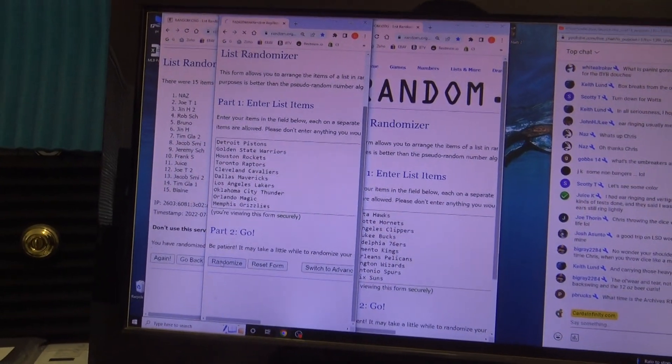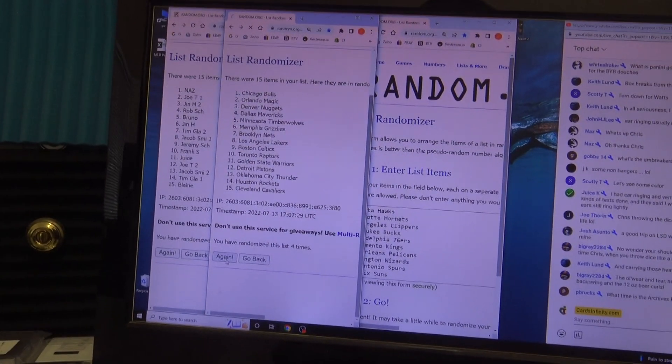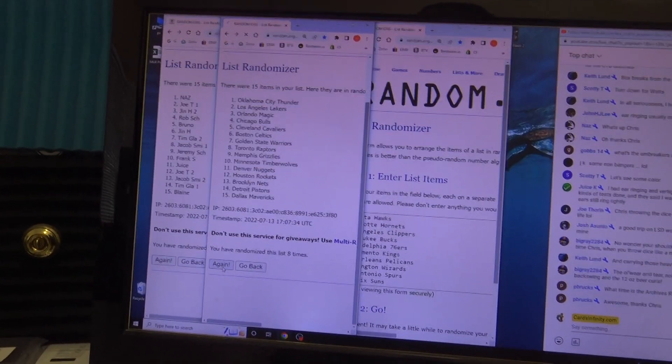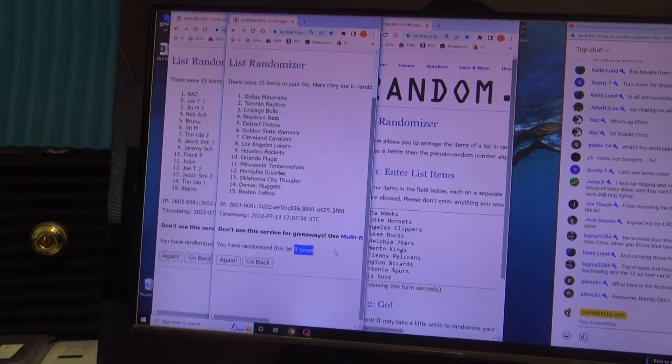All right, this is your upper-tiered team. One, two, three, four, five, six, seven, eight, nine. Nas, you get all the Mavs down to Blaine. Gets all the Celtics nine times.